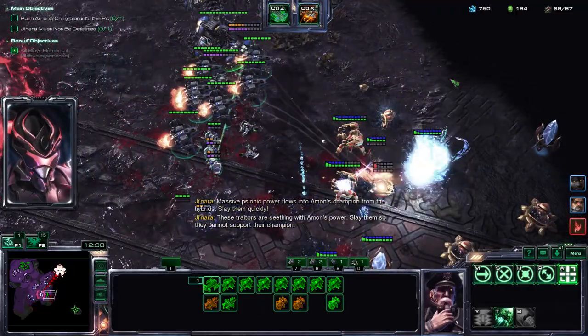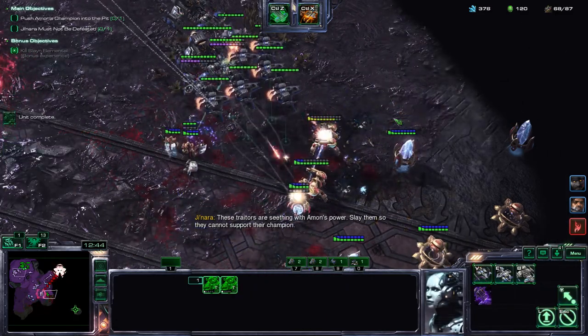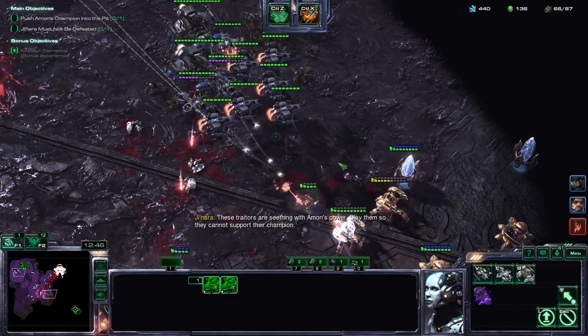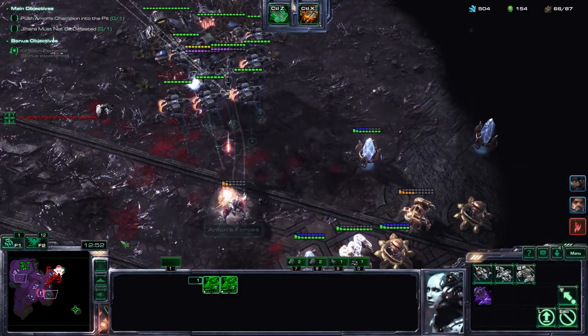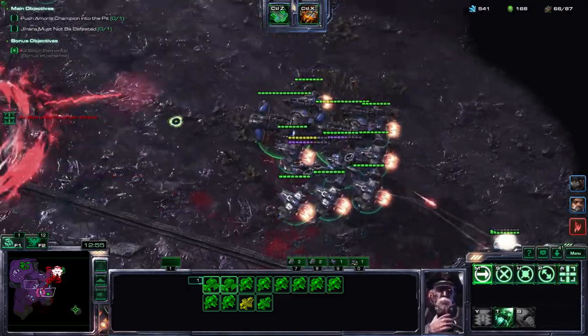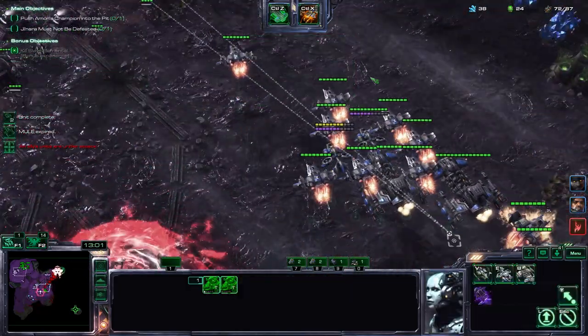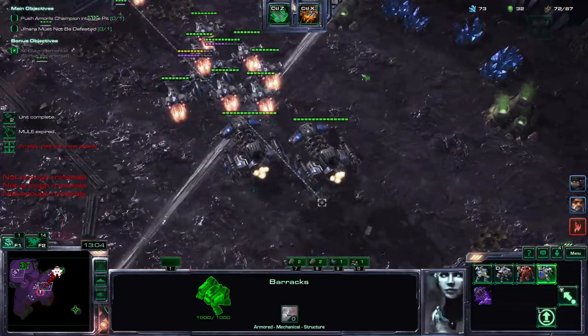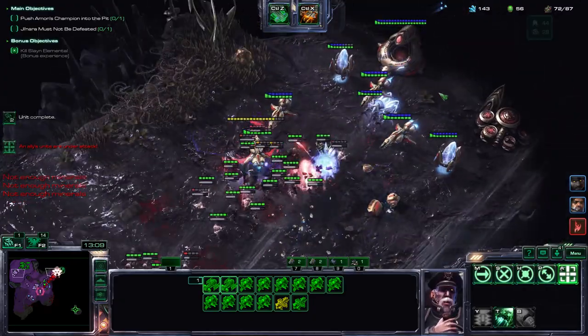As you can see, the upgraded Vikings just melt everything in their path here. However, this is actually the only drawback — you always need to just keep making medics. There's no way around it. You have to keep making medics because your medics are going to die.